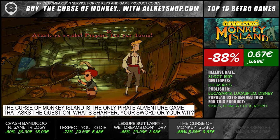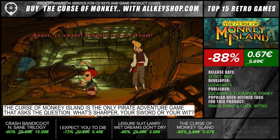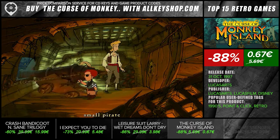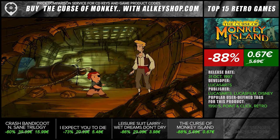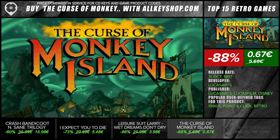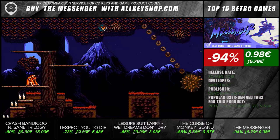The Curse of Monkey Island is the only pirate adventure game that asks the question: What's sharper, your sword or your wit? "I can't reach it." "Stand your distance!" "I'm selling these fine leather jackets." "Really?" "No."